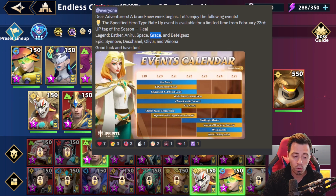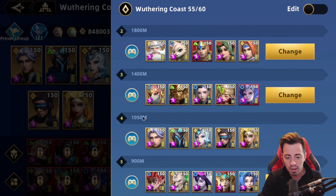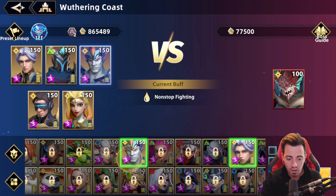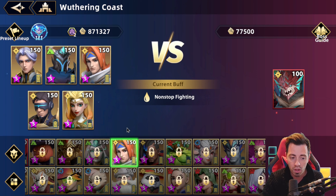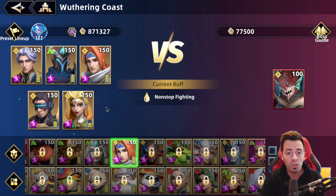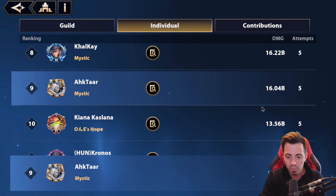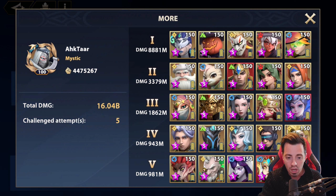Grace is useful mainly for the Watering Coast and the Faction Abyss — she's still useful in those, don't get me wrong, but outside of that she doesn't perform well. In the Watering Coast, the team I use includes Valentina; if you don't have her you can replace her with Seth, That Guy, or Rister. Using a full bleed team with Grace deals a lot of damage to the boss. Her advantage is giving a ton of extra bleed damage over time, healing your heroes, and applying Consolidation. In Faction Abyss she helped me reach almost one billion damage, ranked number nine.